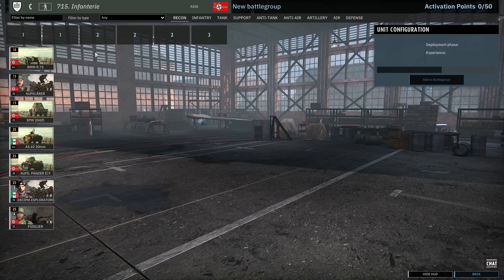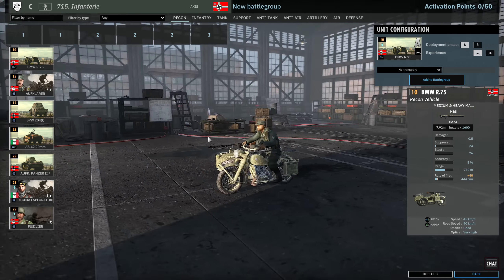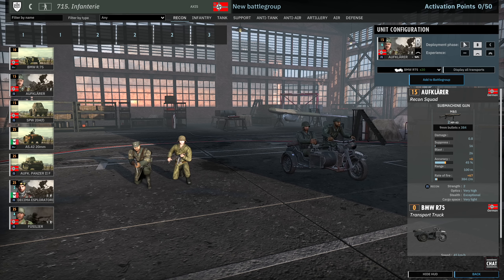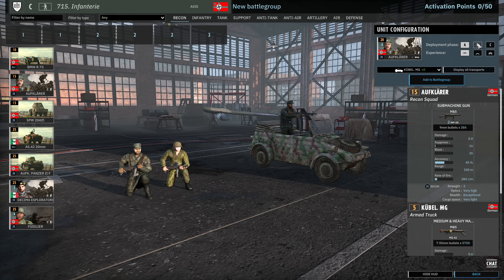As usual we'll be starting in the recon tab with the classic sidecar, the BMW R75, with the recon radio — 6 available in A and 12 available in B. We also have the Alf Kader available in this division. They can come in with the Kubel MGs if you want to double up on recon units, but no fancy 20mm units like the 222, unfortunately.